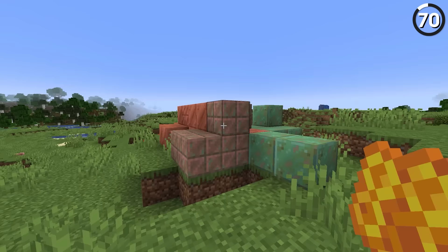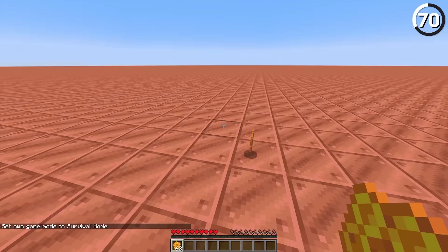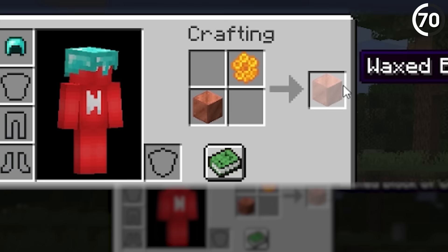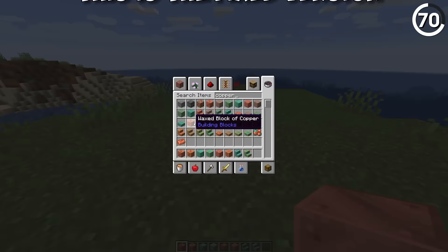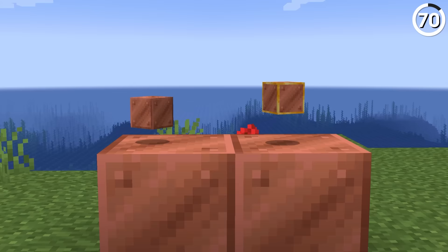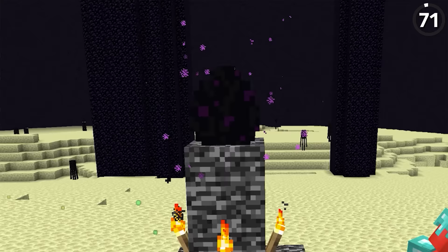Copper is now a big deal for Minecraft building, and with that comes the need to wax your blocks. However, if you're doing a lot of that, you may notice the frustration of how similar the waxed and regular blocks look in the inventory. So for less confusion, why not give a subtle border or sheen to separate the sprites? And then you can still have the blocks look the same when placed.